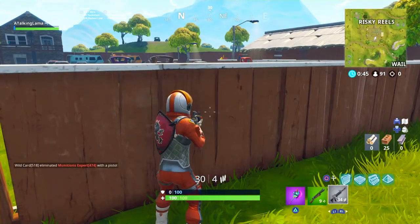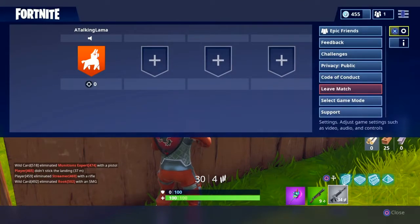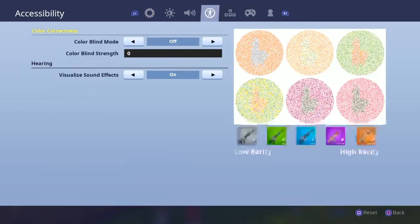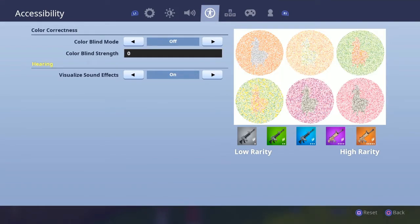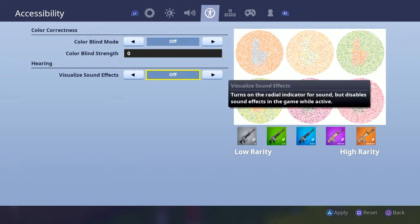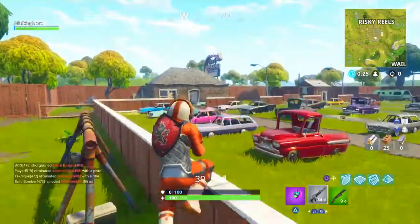I'll show you guys how to fix that. All you guys have to do is click Options — or Start if you're on PlayStation, or Escape on PC — and head all the way to Colorblind Accessibility. You want to turn on Visualize Sound Effects and then turn that off. Click Apply, and then you'll be able to hear the game audio and play the game normally.